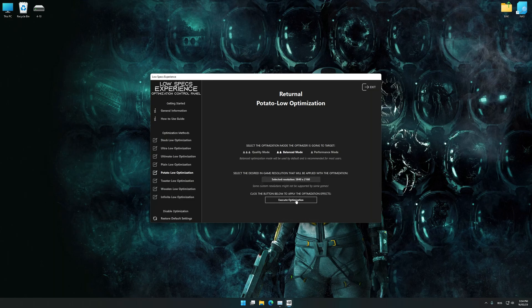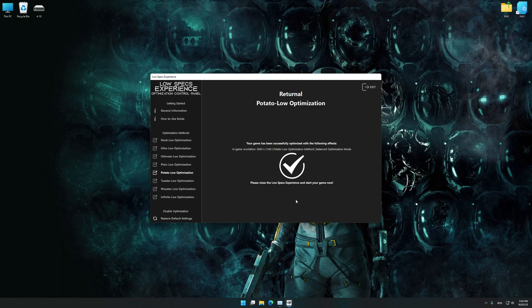When the optimization control panel loads, simply select the optimization presets and the resolution you would like to render your game at. This is something you will need to experiment on your own in order to see what works best for your system. Once you decide which optimization presets and resolution you are going to use, press the Execute Optimization button and then start your game.